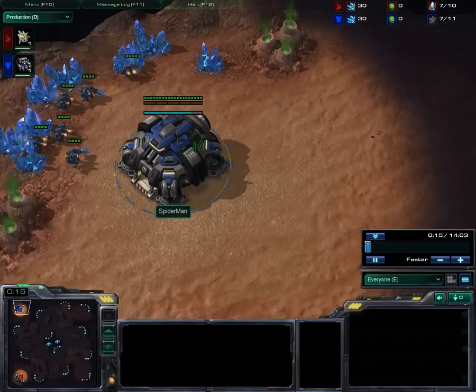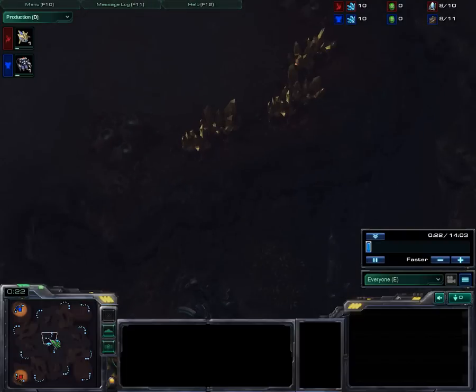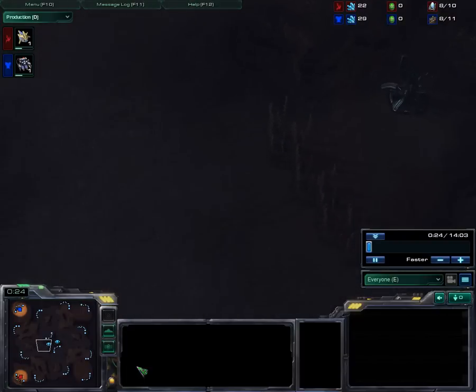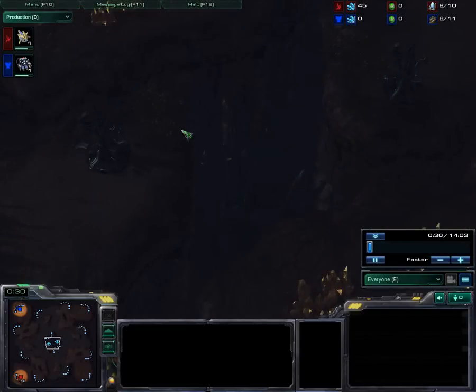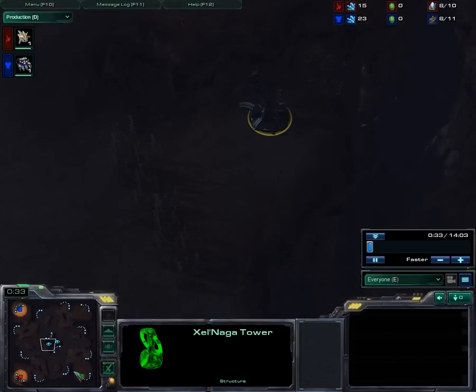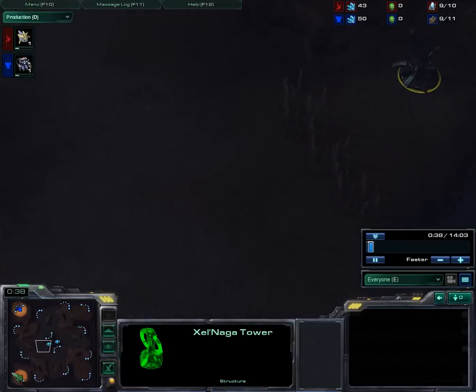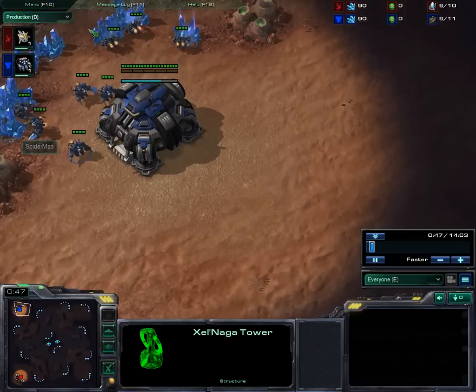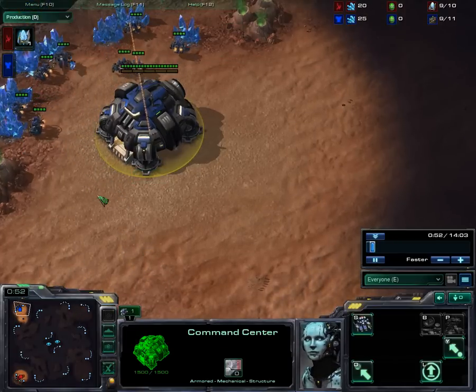He'll be the Blue Terran. This is on Backwater Gulch, a map I'm not too familiar with, although I've played it a few times since I came back into the game. You've got a couple of high yields in the middle with easy Xel'Naga watch towers. People should probably play the Xel'Naga Towers more on this map — you get pretty good view of oncoming attacks from anything but pure air.